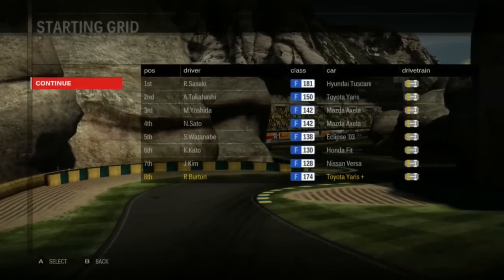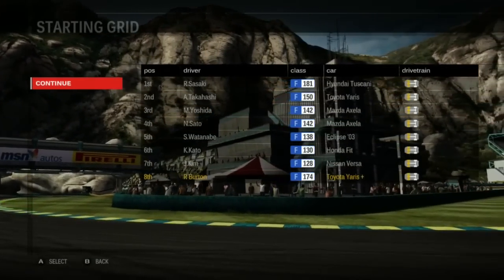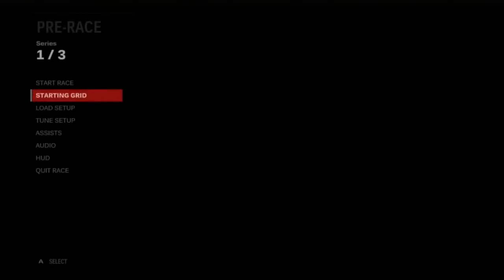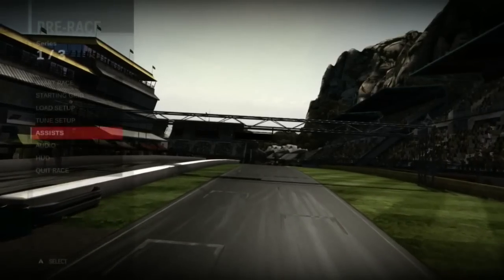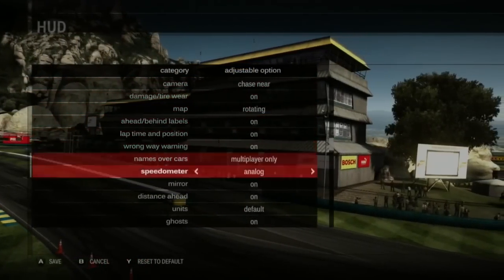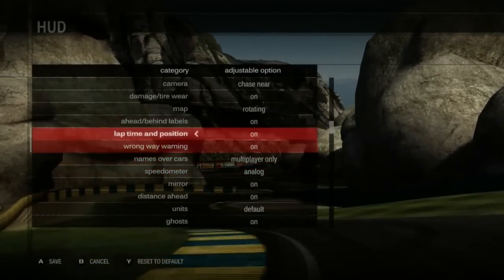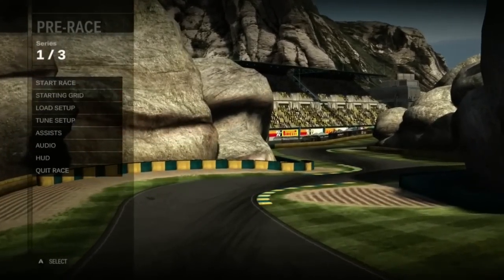Here's our pre-race menu. We can look at the starting grid — this game has done away with virtual qualifying, so you're starting last all the time. You can load a setup, tune the car, make sure assists are correct, change audio, and change the HUD. I'm going to keep my regular HUD for this race and change things like the speedometer in later races just to show it off.